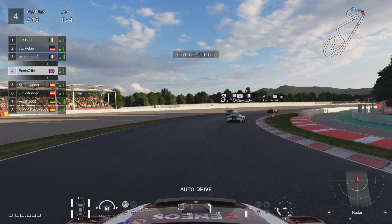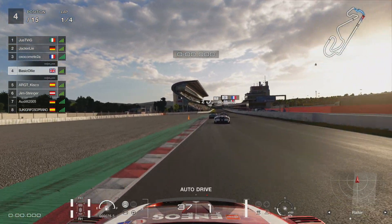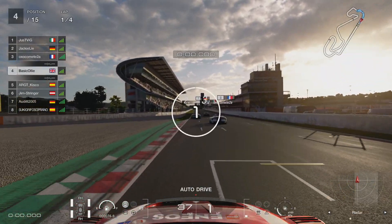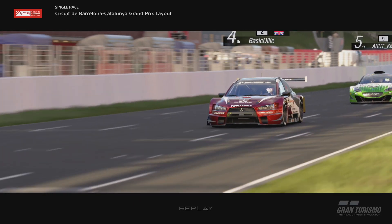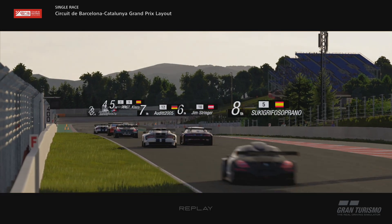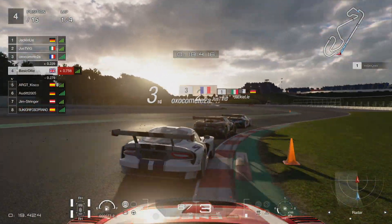We're going around Catalunya, which is this week's Daily Race B. It does have quite a long main straight, but I'm going to try and prove you can still get a good result. We're going to be starting at P4. You've got the Dodge Viper in front, the NSX, and then the Renault RS01. They're all relatively quick, much stronger in a straight line than the Evo, but I want to show you what the Evo can do.